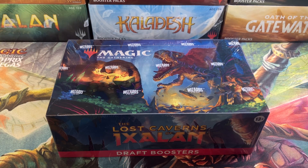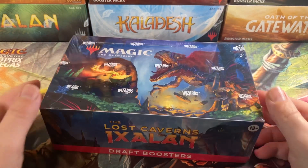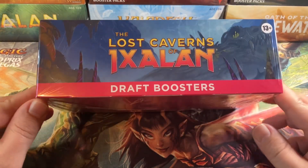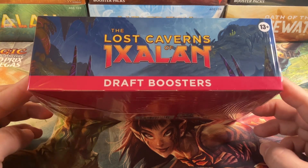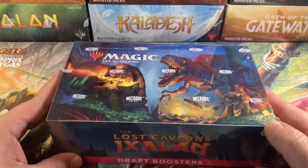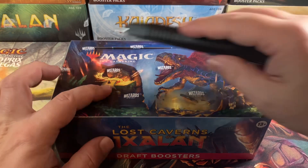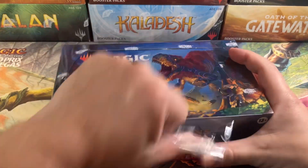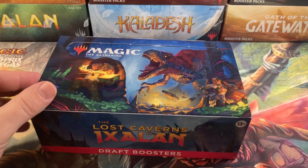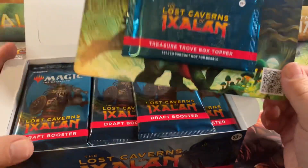Welcome back, cardboard warriors. Today we're doing another Lost Caverns of Ixalan draft box. We're gonna check out the draft boxes for the set, see if they're any better than they were previously. This is kind of a sad occasion because this is gonna be the last draft box — well, they might do Ravnica Remaster, but the next standard set, Murders at Karlov Manor, is going to be play boosters, not draft boxes. Let's check out this last standard set draft box while we have the opportunity, and we've got our Trigger Troll box topper.